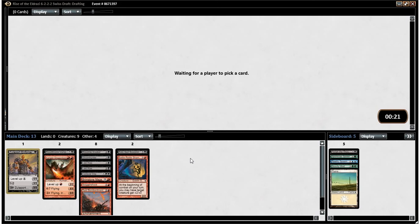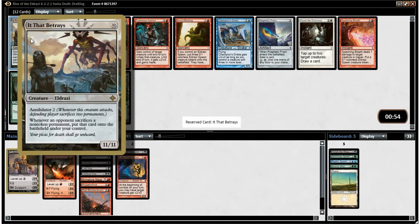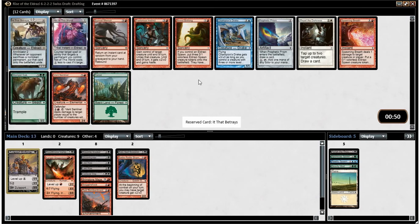There's It That Betrays, which isn't especially good here — even in this format, getting to 12 mana is kind of tricky. I think now I do take a Traitorous Instinct. It goes well with Bloodthrone Vampire, and it can just sort of swing the damage race. We're an aggressive deck, so I think we definitely take that. Vent Sentinel is worth considering again, but I'm going to take the Traitorous Instinct.